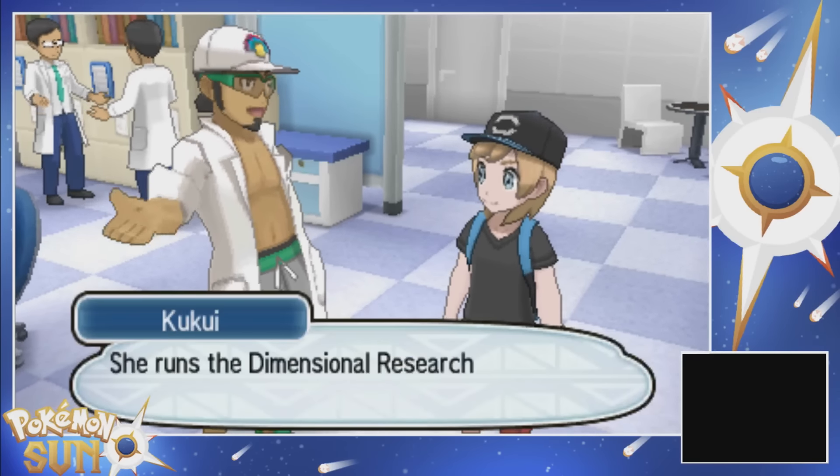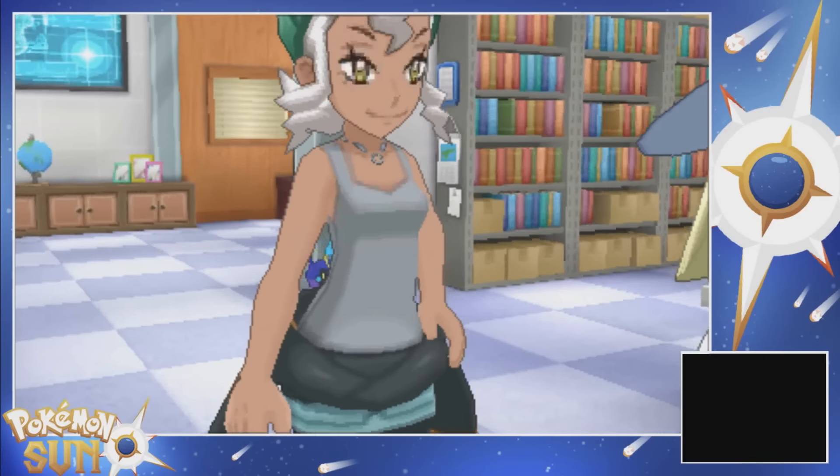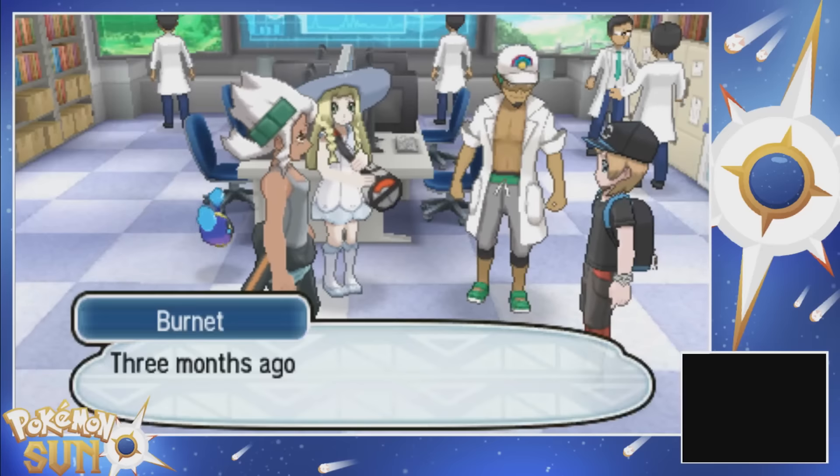This is Professor Burnett. She runs the Dimensional Research Lab. And she's also my wife. Oh, it's his wife. Good job, Professor - she's hot. You're Hayden, right? Lily told me about you - she said you're the reliable sort. Yes, reliable indeed.